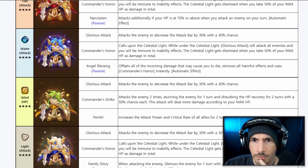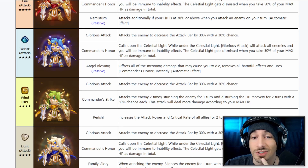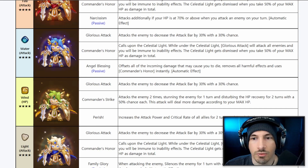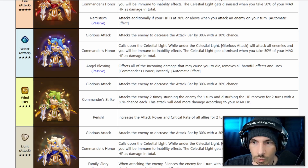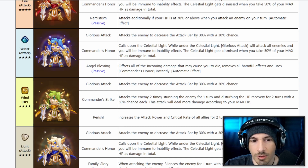The Water Madeleine has the same first skill and same Commander's Honor second skill. Angel's Blessing offsets incoming damage that may cause death, removes all harmful effects, and instantly uses Commander's Honor. Things that prevent their own death and revive themselves are always useful — we'll have to play around with this to see if it's as useful as it might be.